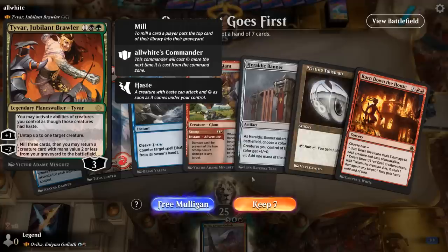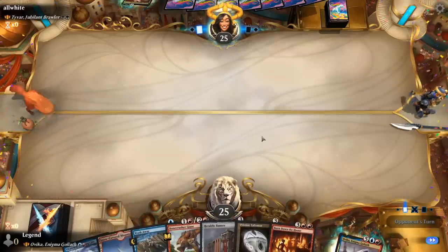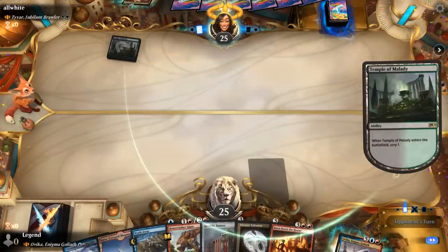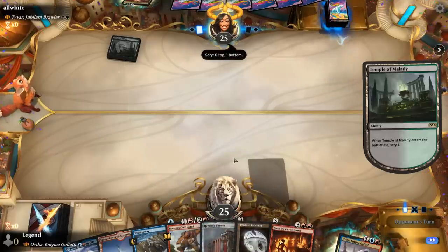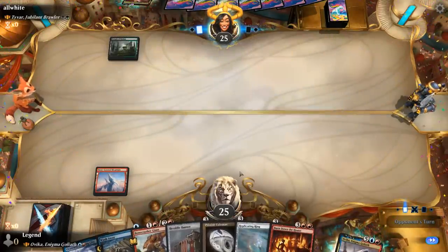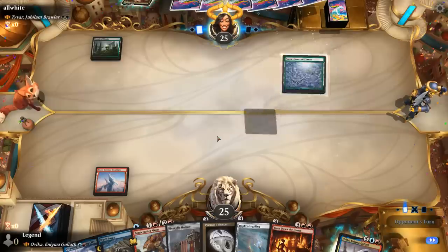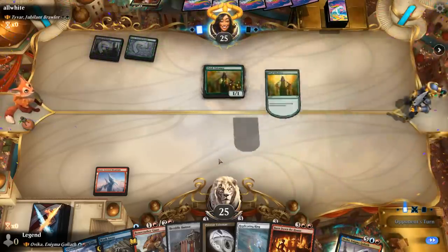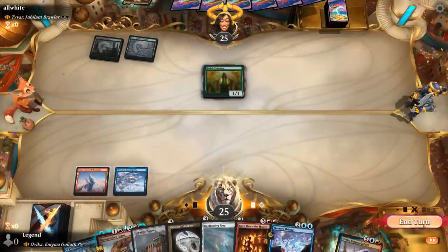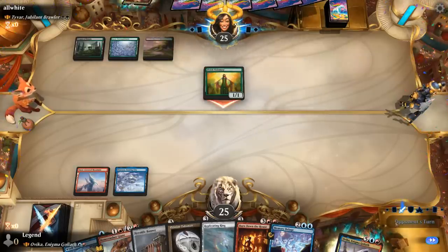We're on the draw facing Tyvar, presumably an Elf deck. Our hand is not bad — Burn Down the House as our sweeper could clean up a bunch of Elves. As long as we hit our third land, we can Banner and Talisman to ramp into it. No shortage of 3-mana ramp artifacts, just needs a third land. Next turn we can potentially Wash Away Tyvar. For now they play Visionary, that's fine. We could be in a bit of trouble if we fail to draw land next turn, but we take 1 and counter Tyvar.